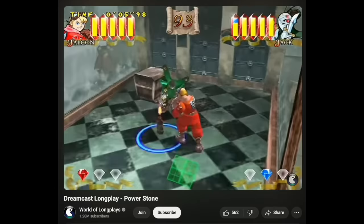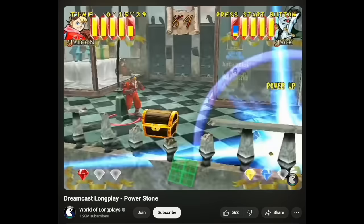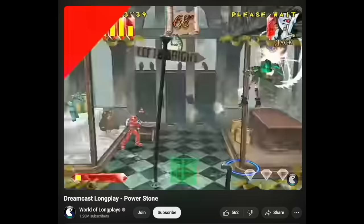It was still a fighting game, but you were in these rooms that would have these items. It had the Power Stones too, which — of course, that's the name of the game. But it was fun just to have this giant environmental room where you're not always facing each other. You can run around and grab the things you need and use that to your advantage to take out these other enemies.